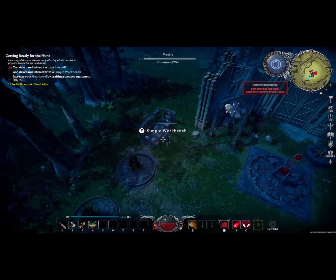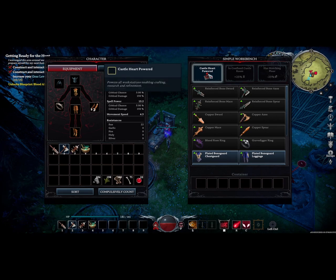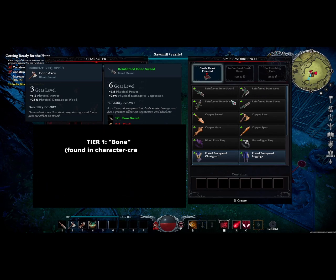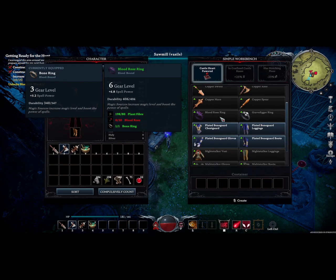Now let's take a second and interact with our simple workbench by pressing F. You'll notice right away that it says Castle Heart Powered because we have blood essence in our castle heart. We do not have a confined castle room, nor do we have a matching floor, and so we do not get these bonuses. You will also notice that we gain access to a couple of tiers of weaponry: sword, axe, mace, and now a bone spear. We also have copper variants of those same weapons, but we can't make those quite yet because we lack copper. We also have access to a few new rings that could increase our spell power.